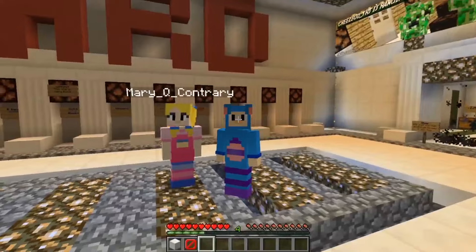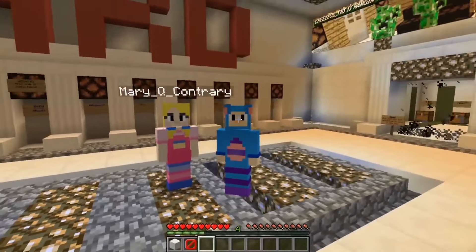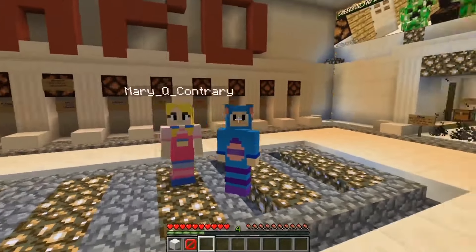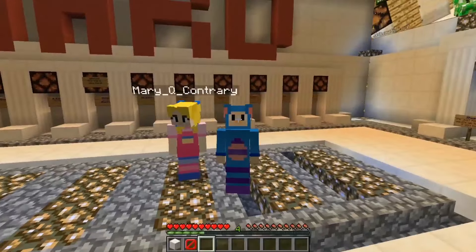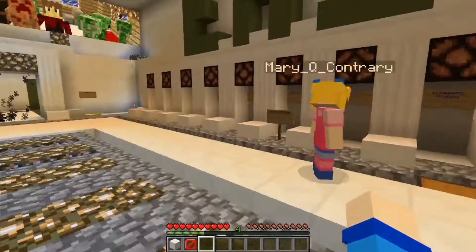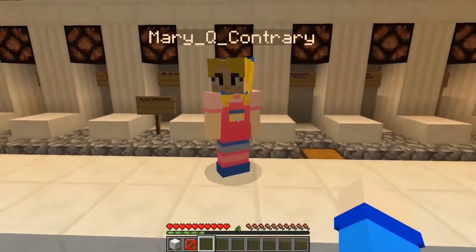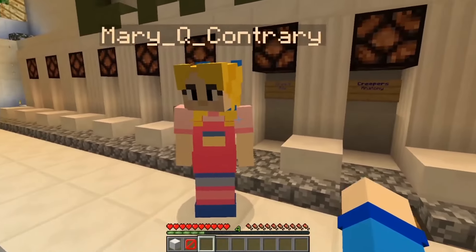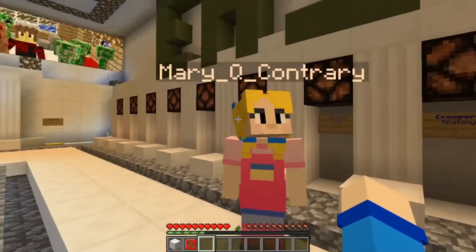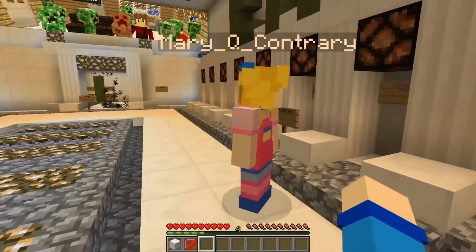Hey everybody! I'm Eve the Mouse and this is Mary. We're from the Mother Goose Club and today we're playing a custom cool map. It's an escape map - TNT escape! So come on, we're going to play a couple levels and check it out. Basically what we do is we go into this cool map and try to find a button or lever, and whoever does it first gets some emeralds and wins! And when the timer runs out, everything explodes!